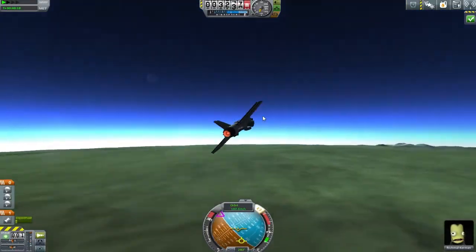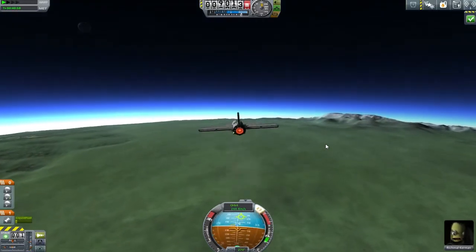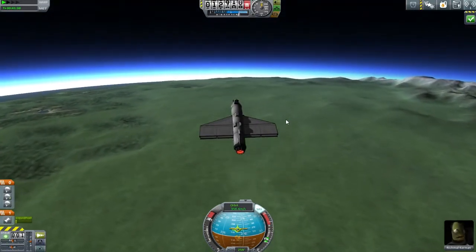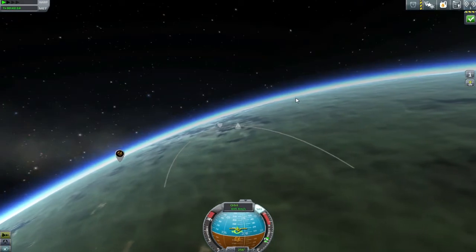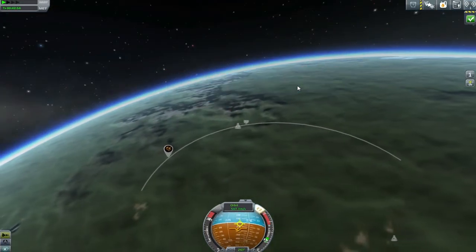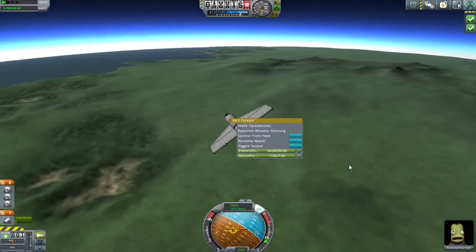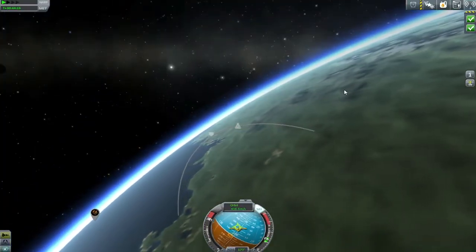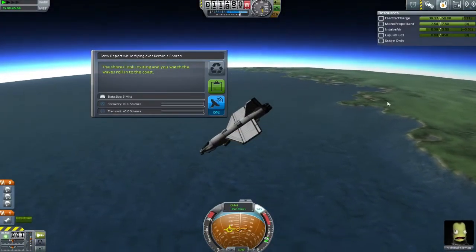That was us catching the first crew report, and I'll explain how I deal with it now that we're among the cluster of points. Basically, I get my crew report, then swing round to find the next navigation marker - you do have to set that on your map quickly. Then I go up at something like a 45-degree angle to give myself a beautiful ballistic arc towards the next point. When I get there, I start following my retrograde to give the engines less thrust, then come back down to collect the crew report.